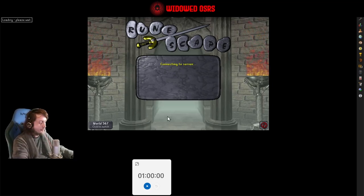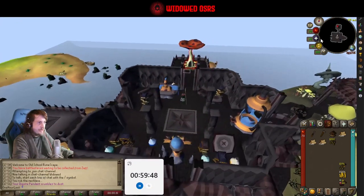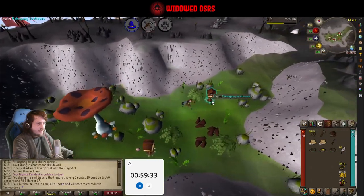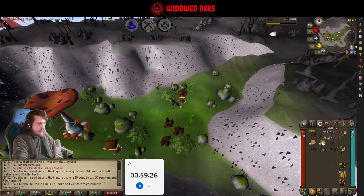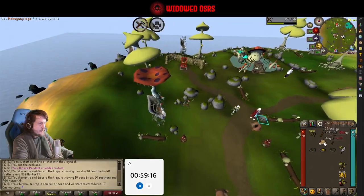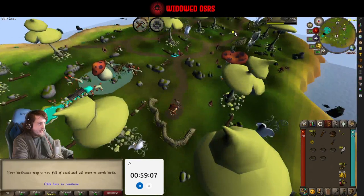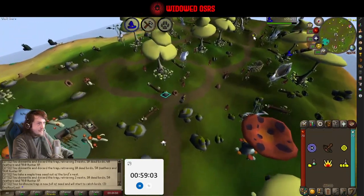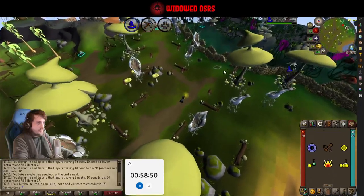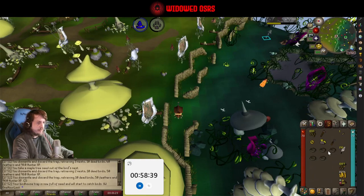I'm going to be invested in full obsidian — it's going to cost me about three mil. Today we're killing lots of Cyclopses, hopefully making solid progress on the Defender Grind. We only got one yesterday, but it should be a productive day with flicking. For those who don't know, wearing the obsidian plate body, helmet, and plate legs simultaneously gives a 10% accuracy and damage boost, plus another 10-20% from the Berserker necklace — which is insane.